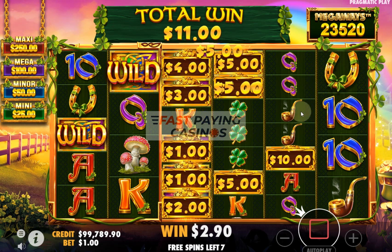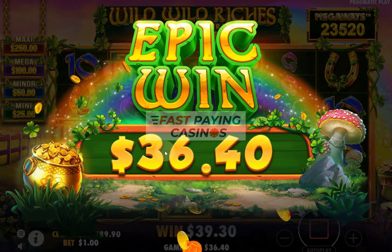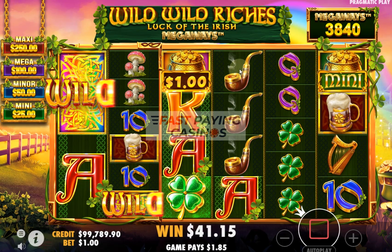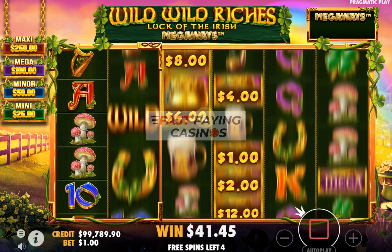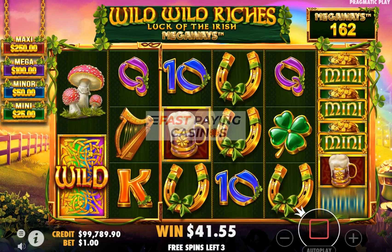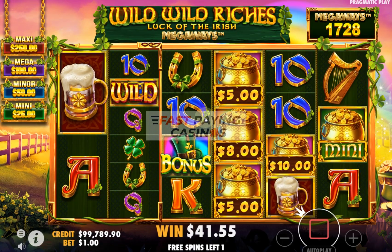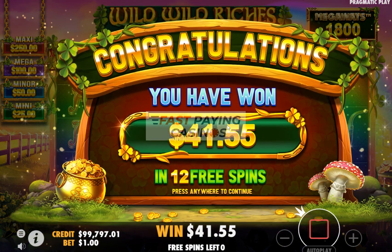That's where you want to see a multiplier on the end — we just won a decent amount there at 36x, and you could multiply that 2, 3, or 5 times. To get the mini jackpot you'd have to connect it across all reels. The wild is quite frequent, though we only had one pair of wilds and two cash collects, and we got less than half our money back. We'll do another one or two for the purposes of the video.